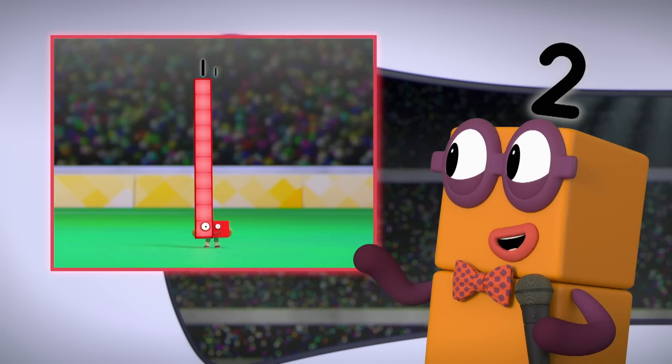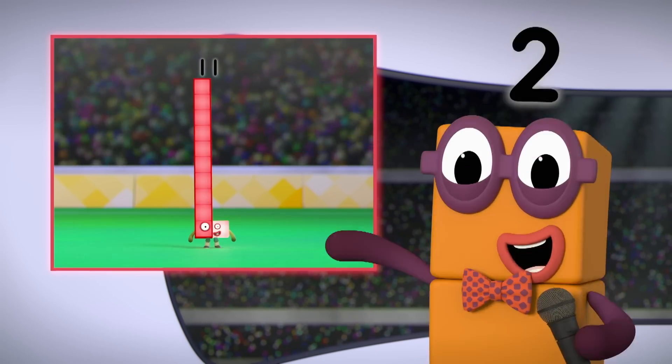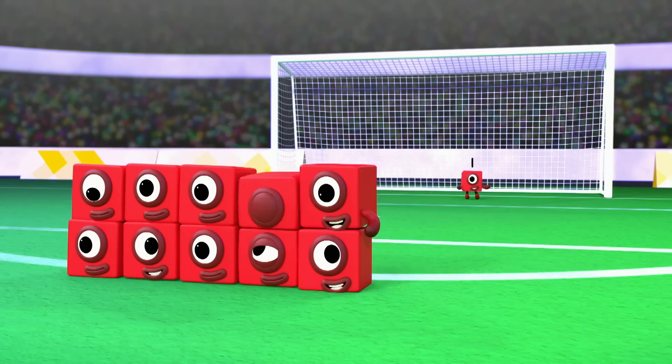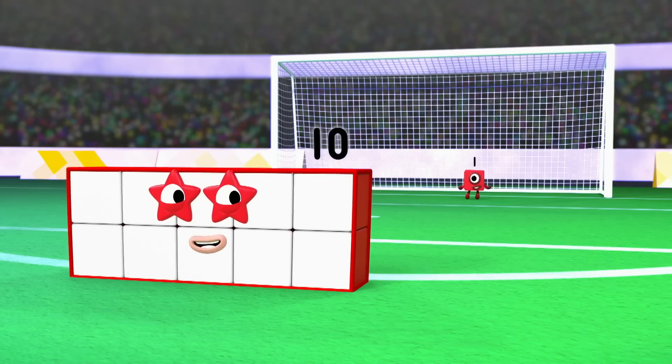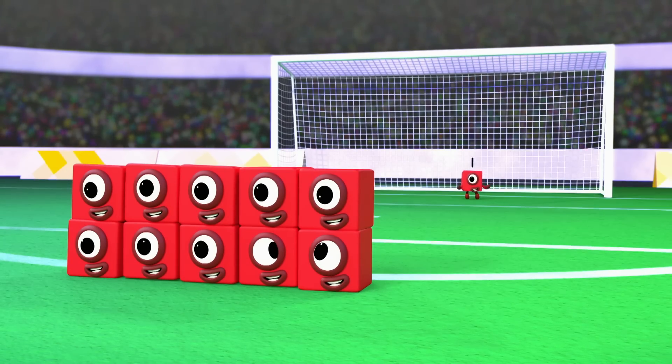The Numberblocks are standing for one 10-block and one block more — 10 and 1 making 11. The defending team gets to make a wall: 10 ones and one more. In goal is 11 ones to beat.